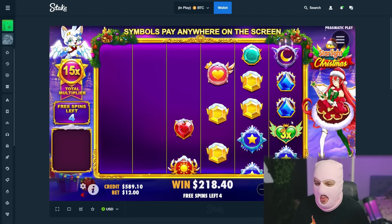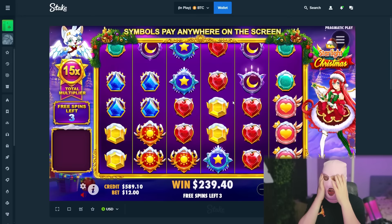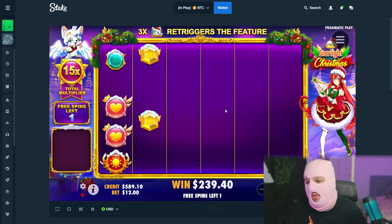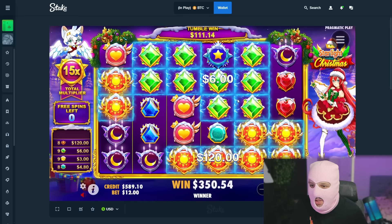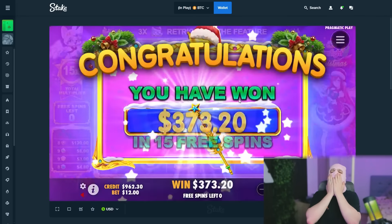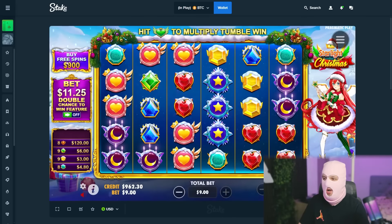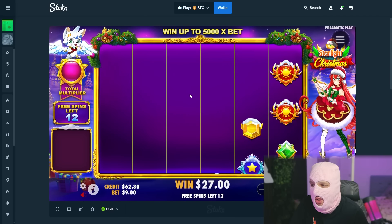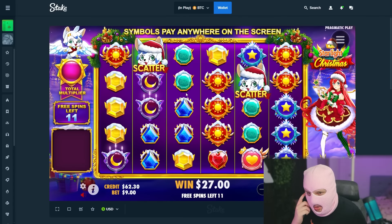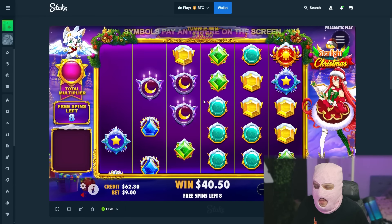We are on 15x which is really good, but we need more connections now. Please — blues, blues, blues, blues, blues. Beautiful, multi, multi, multi, fucking multi. Look at this — reds, reds, reds. Okay, beautiful multi. Please fucking multi. What the fuck is this? I don't know. 900 — last one. 900 dollars. Please, pay us something. I don't know what's wrong with this slot today but it's really bullshit. Look at this — greens. Fuck you, bastard, you're burning my money.